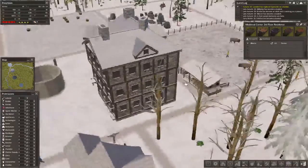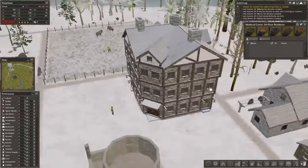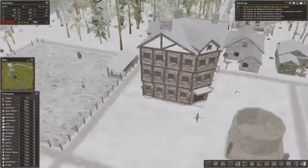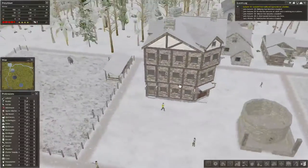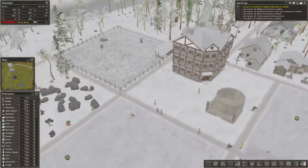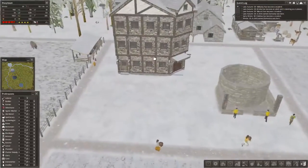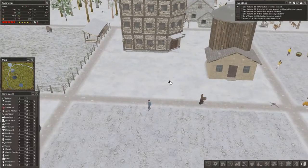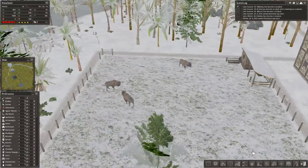That is... that looks like a hotel. To be honest with you, it looks amazing. That looks straight up like a little hostel. However you want to pronounce it, you know what I'm talking about. Looks like that thing. So our little ghost fences, we can do some more of that.